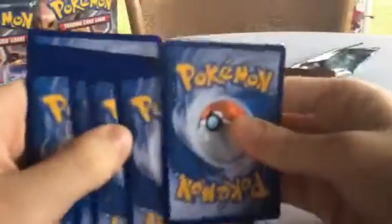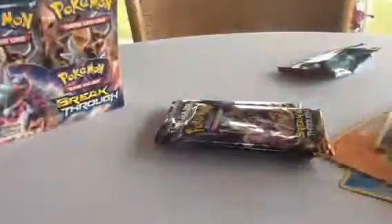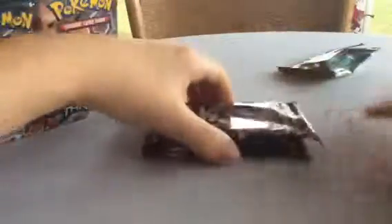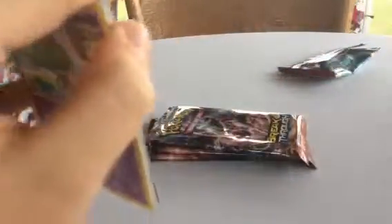Okay, here we go. Pack three: Pinsir, Stormy, BuddyBuddy Rescue, Remarade, Axu, Pantsir, Paris, Swinub, Reverse, and another Holo — Holo Mismagius! I'm starting to get worried that we're not going to pull any EXes in this part, though. That would be pretty disappointing, but we had pretty good pulls on the first part. I'm not mad, because the pulls on the first part were insane.